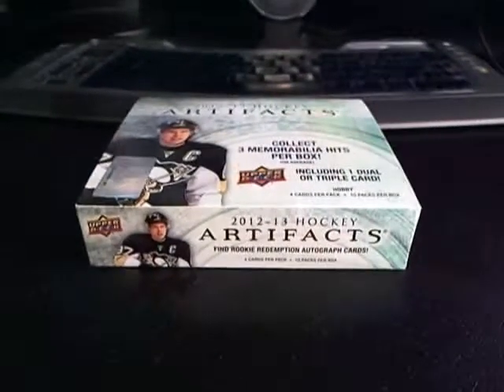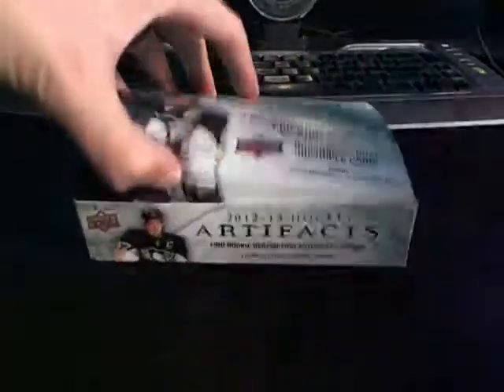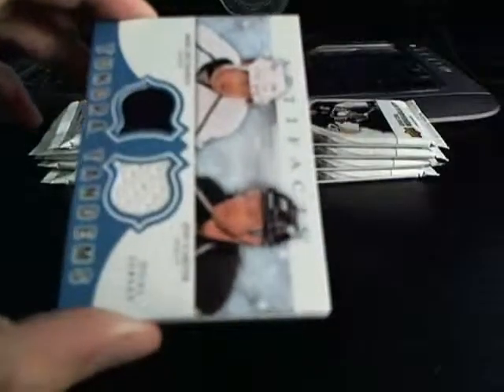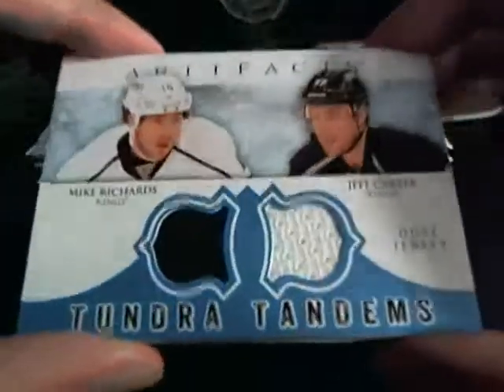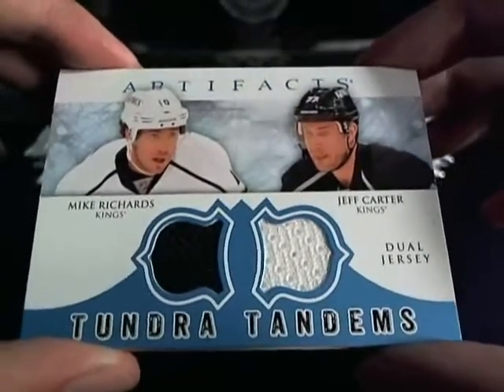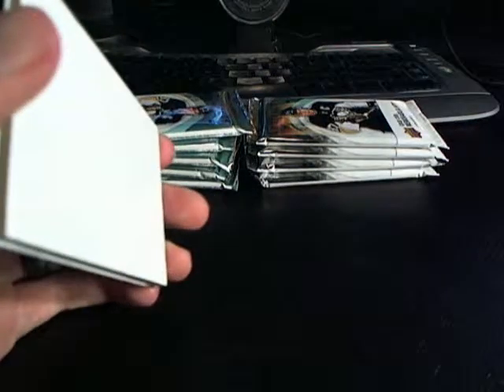Let's get a little more space for breaking. Here are our packs. Starting on the right, working our way down — good luck everybody. We've got Mark Messier up top for the Rangers. To start us off, we've got a Tundra Tandems for the LA Kings — DJ and Ella's mom — it is Mike Richards and Jeff Carter, featuring a black and white jersey swatch. Not numbered. For having the first strike, Aaron, here is a pack of 11-12 Contenders. I'll include that with your next package.